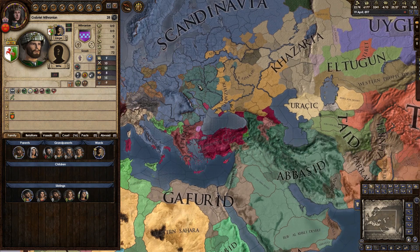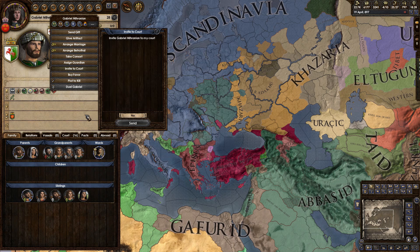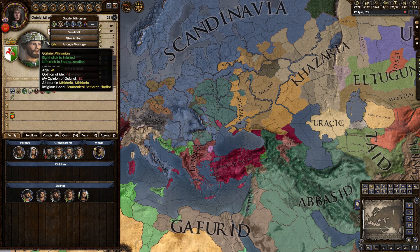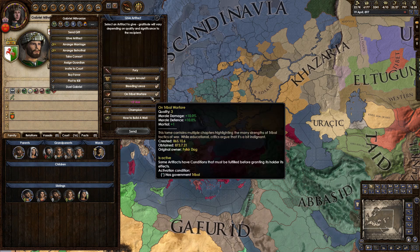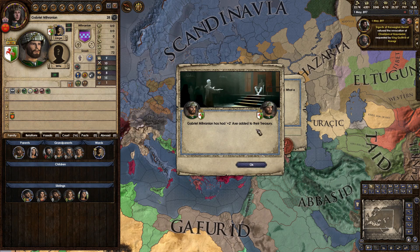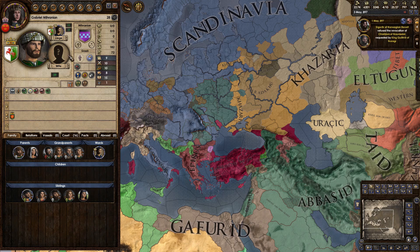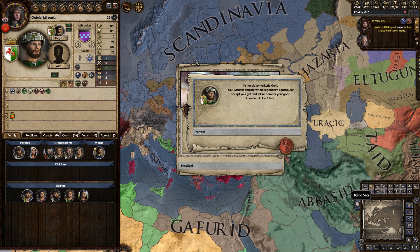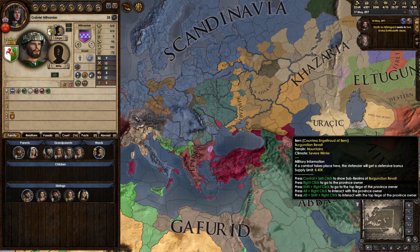Here I'd like to demonstrate something you can do. This man has the bloodline Parthian Blood, which I don't have yet. Let's say I can't marry him and I can't invite him to my court — that seems like a dead end. There is a way past this: you can send him a gift of money, and you can also send him an artifact. Let's give him my plus-two axe. Once he gets that, I can buy a favor from him — he's actually willing to agree because he likes me. Then I call in the favor, he's trapped in my court, and since he's in my court, I can force him to marry people.